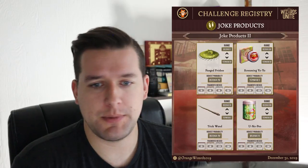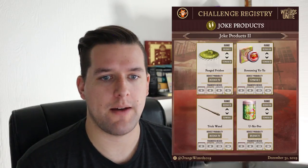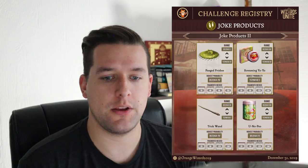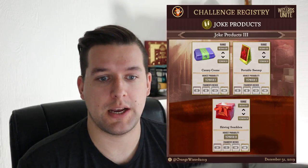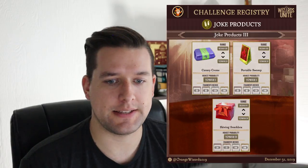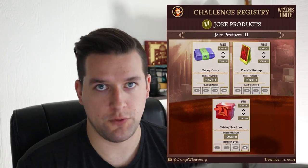Onto Joke Products 2: Fane Frisbee, Screaming Yo-Yo, Trick Wand, and You-Know-Poo. As foundables get more difficult, the loot pool starts to shrink, making it easier to find what you're looking for. The Fane Frisbee ranges from Ruins 1 to Tower 2 and the Screaming Yo-Yo from Ruins 3 to Tower 2. On Joke Products page 3, Canary Creams and Portable Swamps are in the same location, with the Screaming Snack Box ranging from Ruins 5 to Tower Chamber 4. The highest probability is Tower 1 for Creams and Swamp, and Tower Chamber 2 for the Screaming Snack Box.